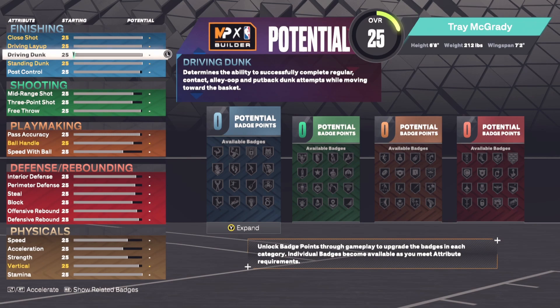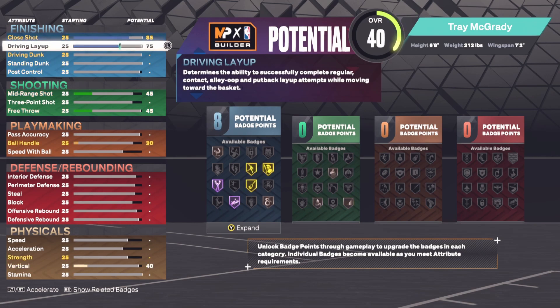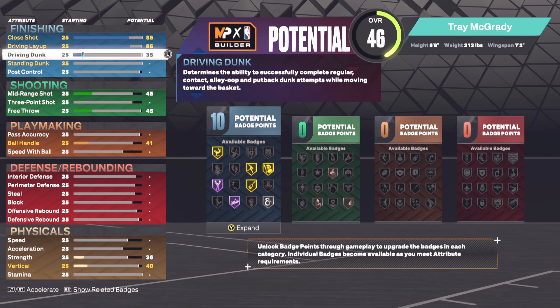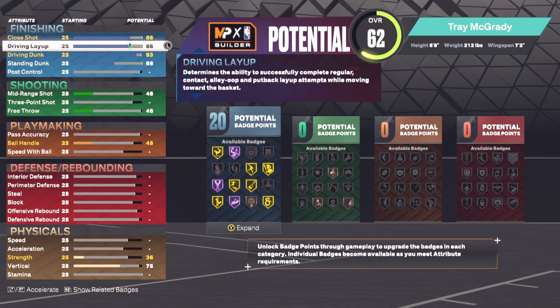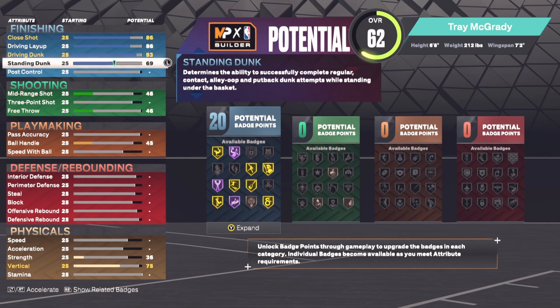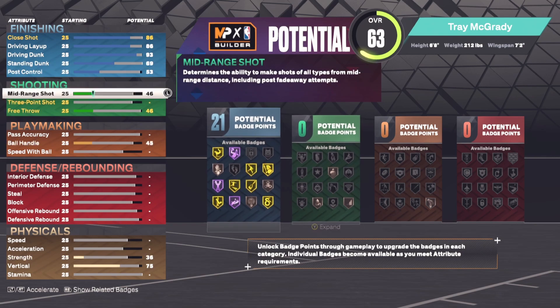I'll show you guys the stats right now — I have them written down. Close shot I had at 85, driving layup 86, driving dunk 90, standing dunk was a 69. I think I had close shot and driving layup at 86 because I had 20 badges.